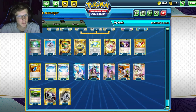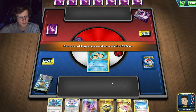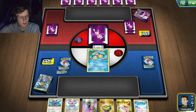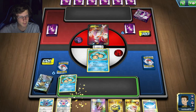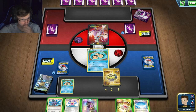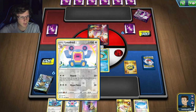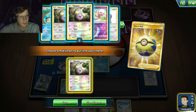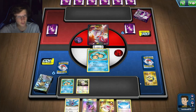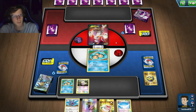Going into the first game of the day, I'll go first. This is an alright hand, nothing too crazy - I can only get one Pokémon on my bench. I don't really want to discard a Rescue, so I'll discard a Loudred. On this first turn I'm trying to get a Rare Candy setup - that'd be ideal but it's probably not going to happen, so I'll just pass.